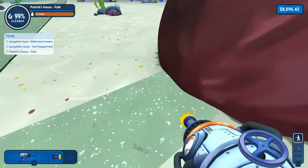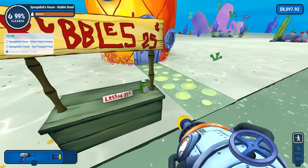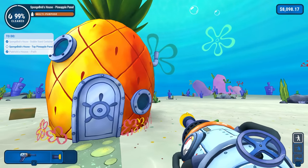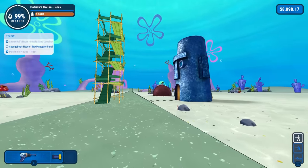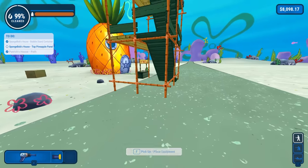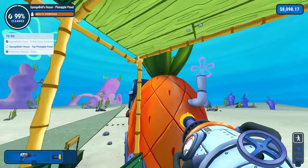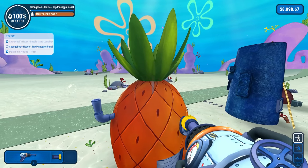Patrick's path is looking great — oh, not that great, is it? We need the bubble stand container — oh my god, I would have never known that was a separate thing. I don't even see the dirt on it. And top pineapple panel — how did I miss a panel? I thought I had them all. It says top, at least it tells you kind of where they are. We're just going to get the right one now. I had it — that's it right there. Done!